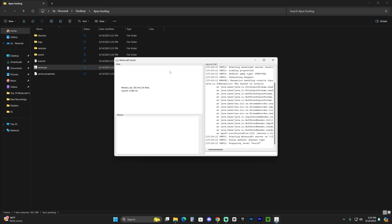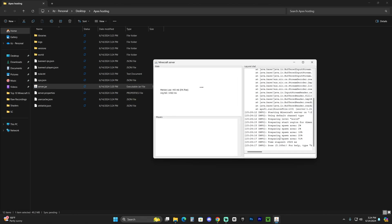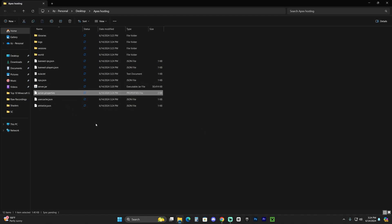Now double-click on the server.jar file again, wait for it to extract more files, and it may open a console window. Once the console opens, your server is running — though right now you can only join if you're on the same network or same computer. Go ahead and stop the server by typing 'stop' into the console and hitting Enter. Next, I'll show you how to add your IP address for port forwarding and how to change the RAM amount, which is currently set to 2 gigabytes.